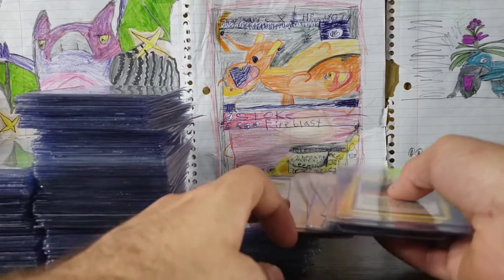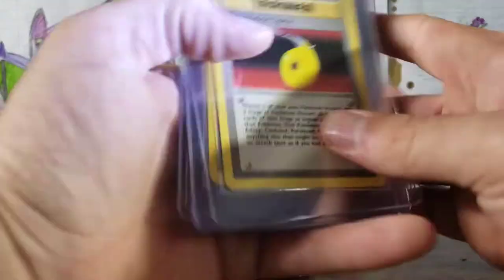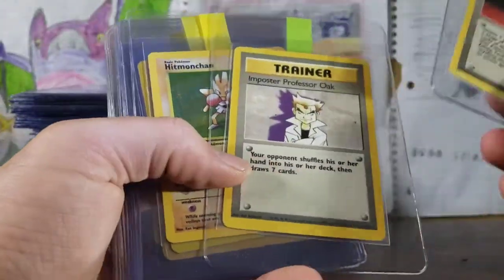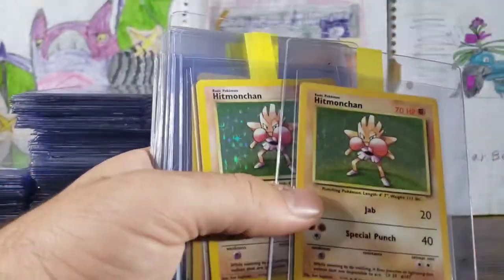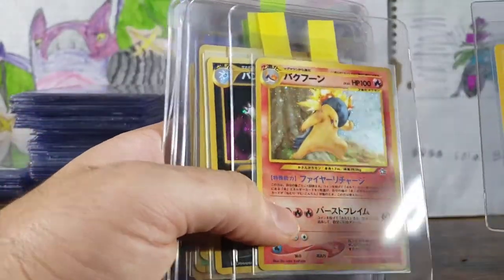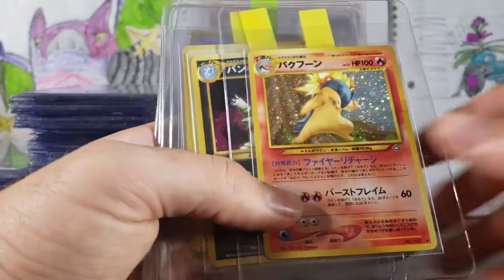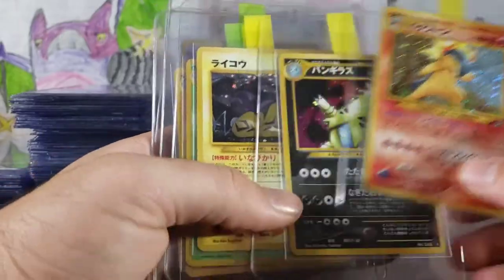Getting into some pretty cool stuff over here. Devolution Spray — I used to call it De-Evolution Spray when I was a kid. Devolution Spray, and Professor Oak. Couple of Hitmonchan — apparently four Hitmonchans. We have a Zapdos. Typhlosion with a hollow swirl here, Japanese — that is a sick card. Really glad to have that in my collection. Tyranitar from Neo Discovery.